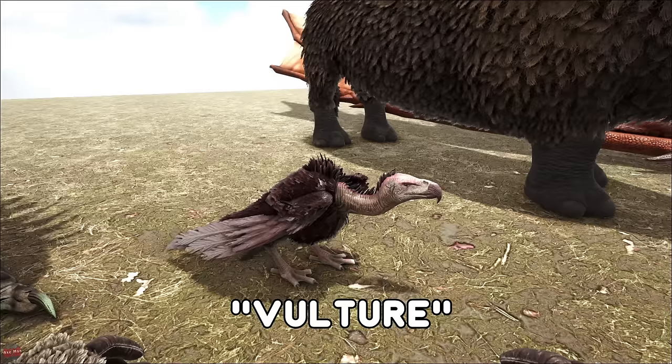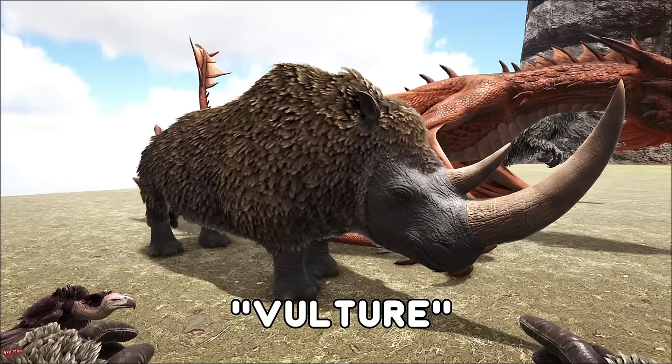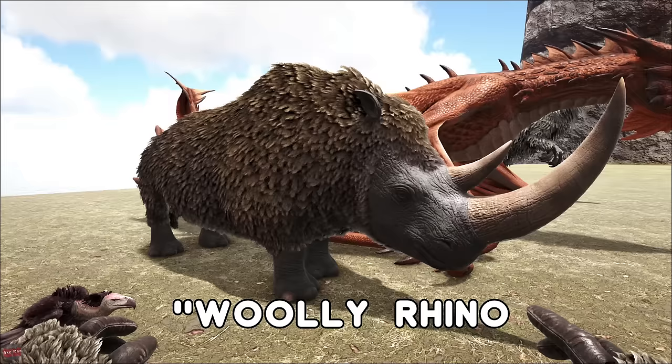The Vulture from Scorched Earth has the ability — same as the Dimorphodon — to attack the player rather than the actual dino, so very useful for PvP. The Woolly Rhino found in the snow does have a charge ability — the longer you run at a creature and then attack, the more damage you do. If you are running full sprint, these can do some serious damage.